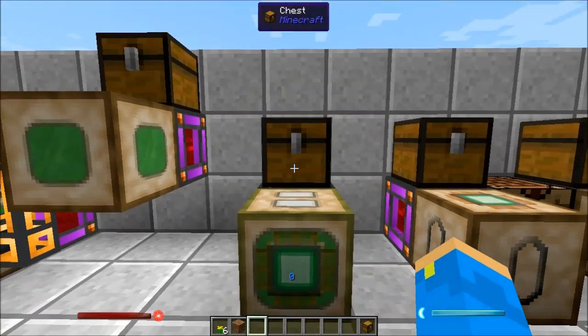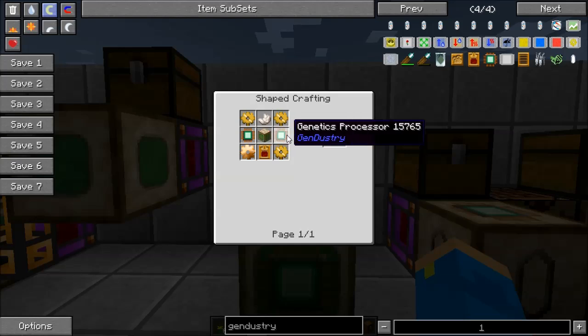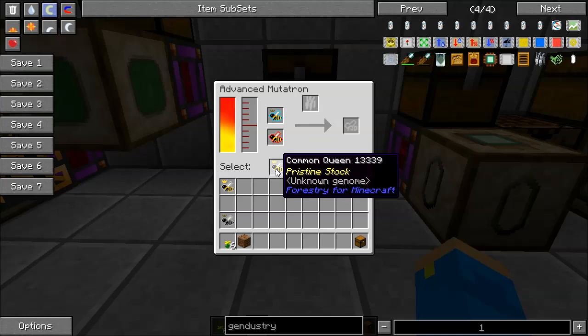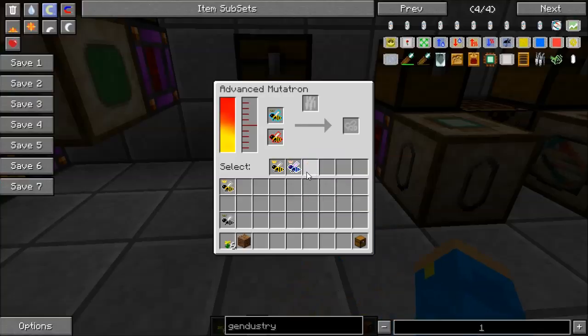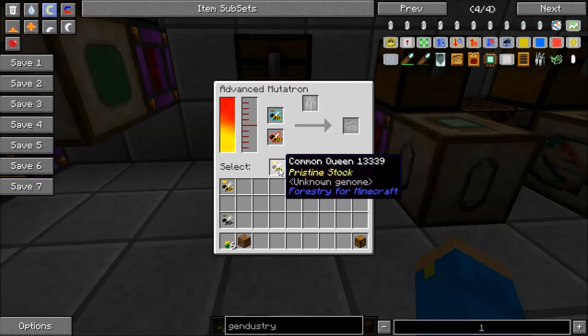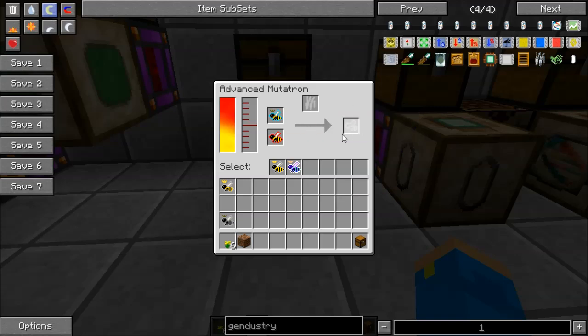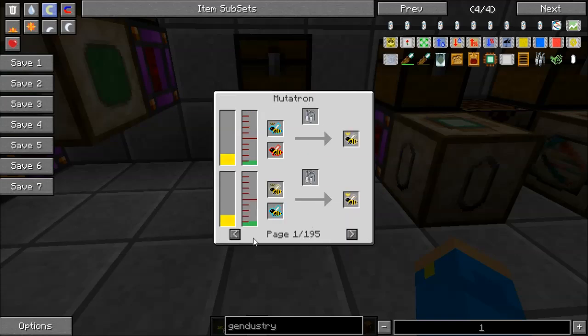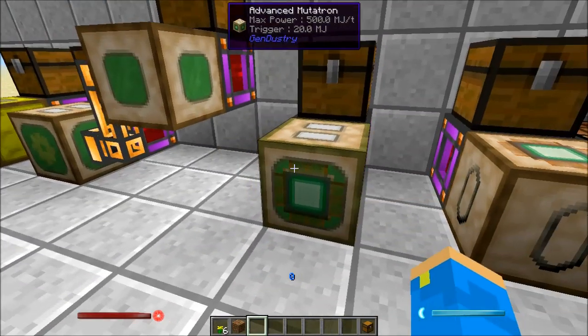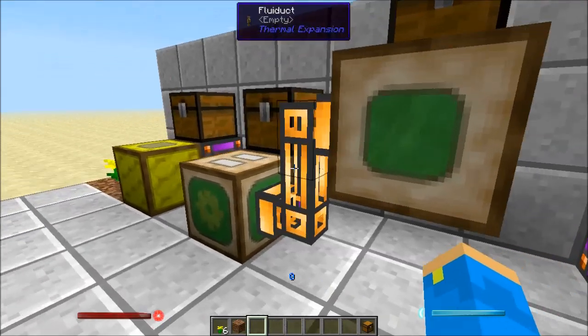Another option is the advanced mutatron. It's a bit more expensive — it takes a regular mutatron plus more bronze, diamonds, and those sorts of things. But it's cool: when you put in some bees, it's going to give you the option of which mutation you want to make. It tells you right away which one you want, and when you run that process, since there's a chance you could get another type of bee that's a cross between the two, it allows you to say 'I want the common bee,' hit that, and it'll do the process and get your bee. There are 195 pages of recipes for different bee mutations, so there's a lot you can do with this.